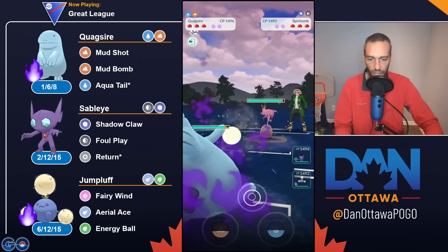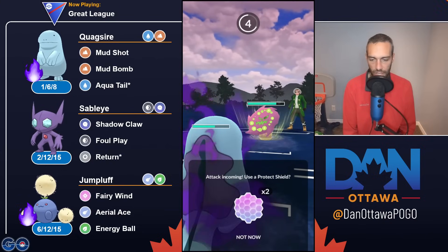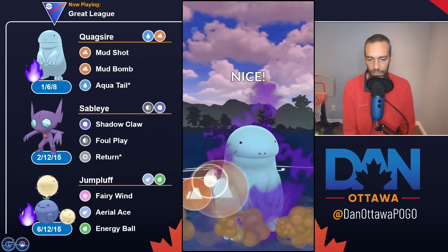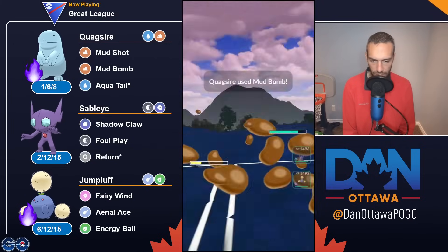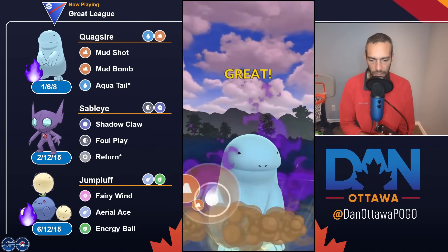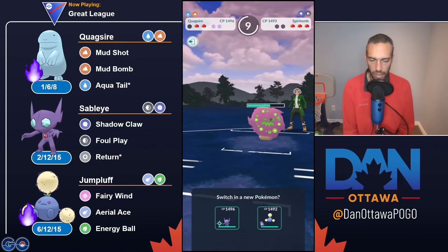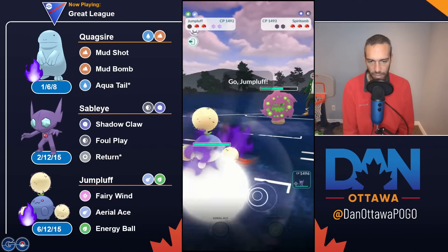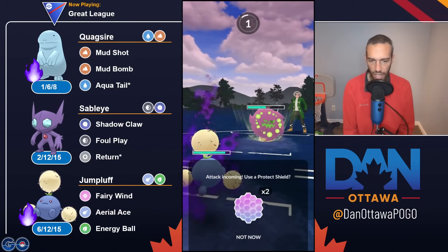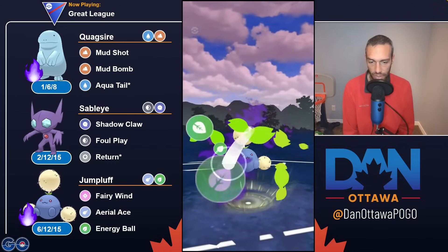Let's get into it with Spirit Bomb against Quagsire. Running Mud Bomb and Aqua Tail here. I don't know what their moves are — it's a Shadow Sneak. We CMP'd there. Hoping to take it low enough for an Aqua Tail, but I can only get to one move so I'll just do the Mud Bomb. Quagsire definitely feels worse with that extra Mud Shot needed to get to moves. Still very strong. I grab two shields. Coming to Jumpluff because they're half dark, so I can do super effective Fairy Winds. I take a Sucker Punch but they have Rock Tomb, so good shield. Shield the first move — it is a Rock Tomb, so that's a good shield.